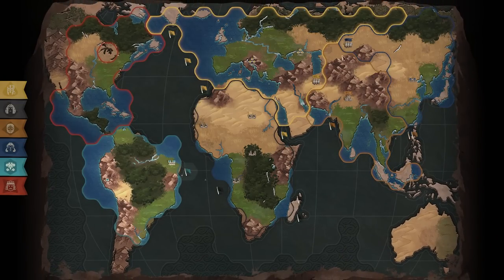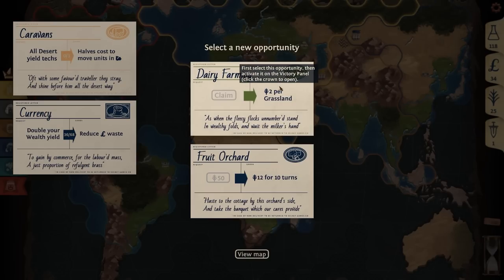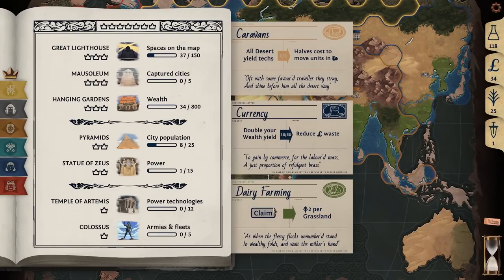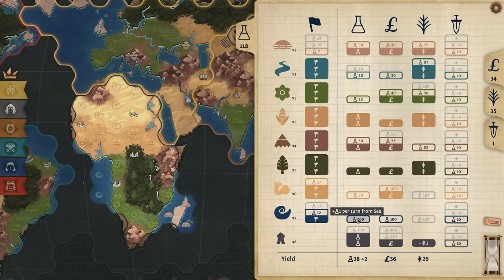Let's grab these two last island tiles and then start grabbing sea tiles as well. We have 100 science. The first army is on the field and they're going to start pushing each other's borders, which is great because they're not pushing my border. Claiming two food per grassland — I'm going to take that as an immediate bonus to allow me to continue to expand.